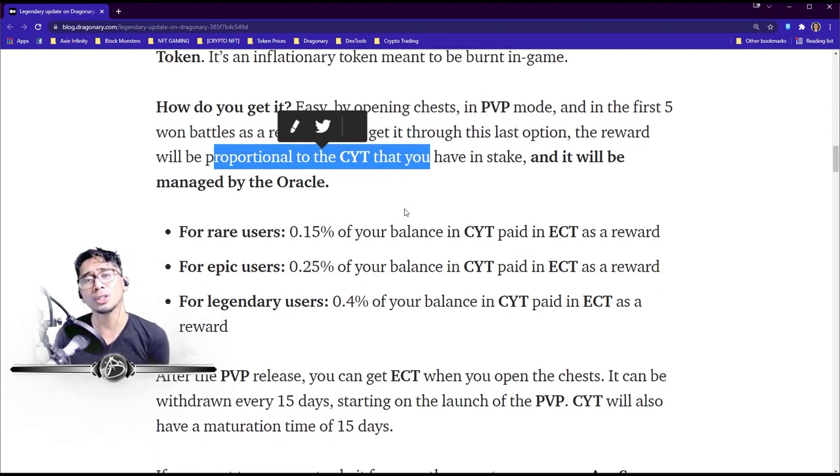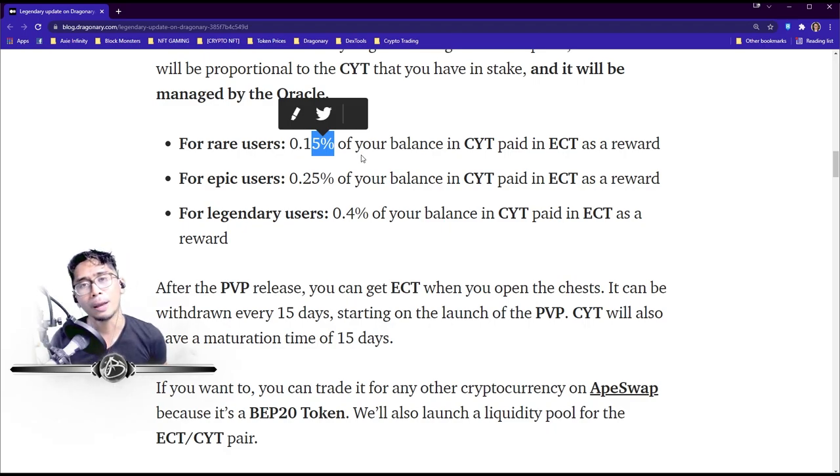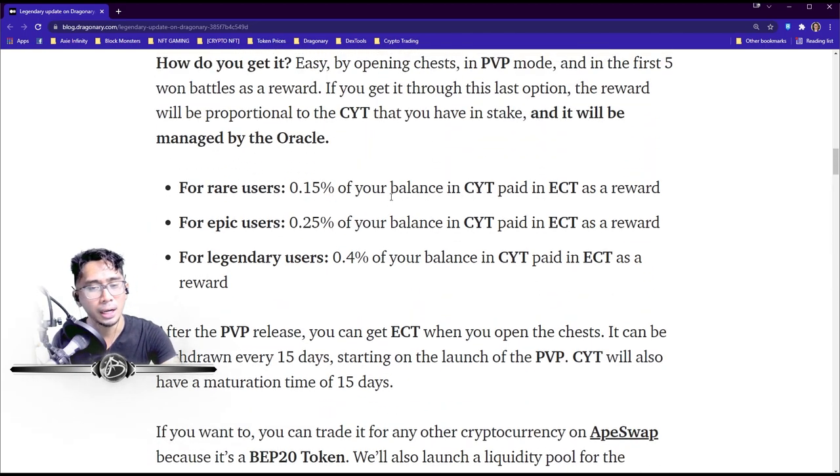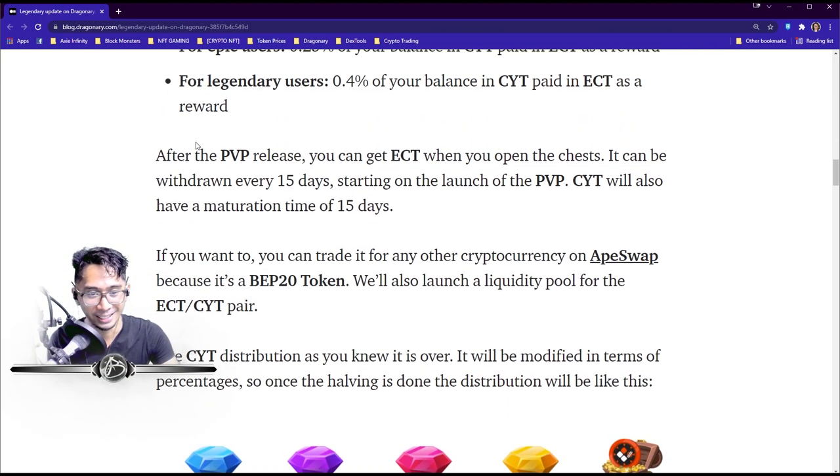If you earn ECT through the battle reward option, it will be proportional to the CYT you have staked and managed by the oracle. The more CYT you stake, the more ECT you can get. For Rare accounts, 0.15% of your CYT balance is paid in ECT; for Epic it's 0.25%; for Legendary it's 0.4%. So for example, if you stake 10,000 CYT as a Rare, you'd get 15 ECT.